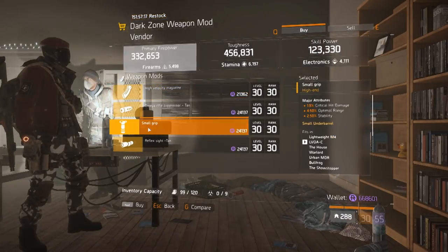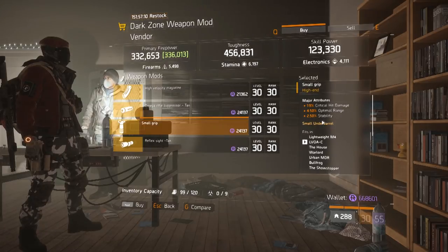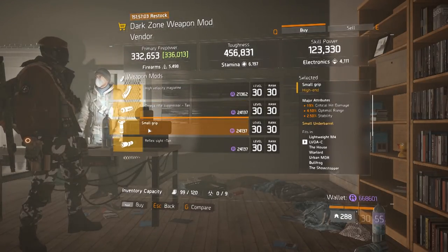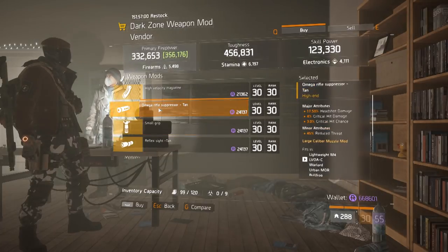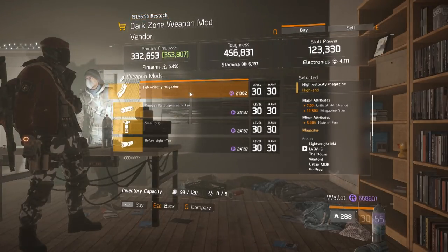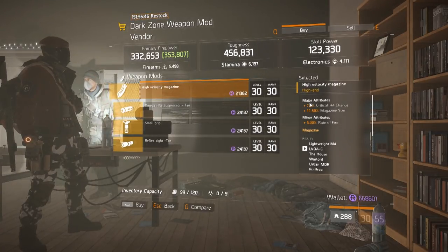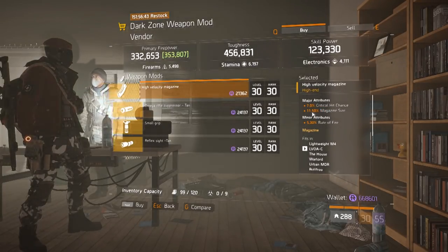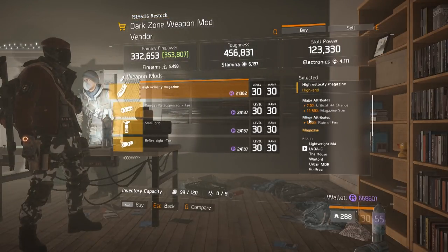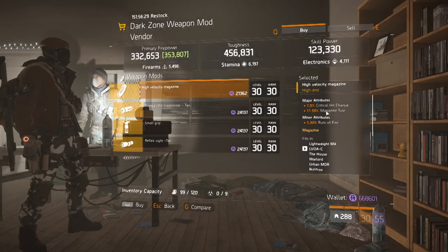There are a couple more things to grab at the same safe house. This small grip has 19% critical hit damage, 4.5% optimal range, and 2.5% stability — that's a great grip. The third one is this high velocity magazine with 7% critical hit chance, 11.5% magazine size, and 5.3% rate of fire. Not for every build, but some builds can take advantage of it — I've used it on my sniper rifles depending on the build.